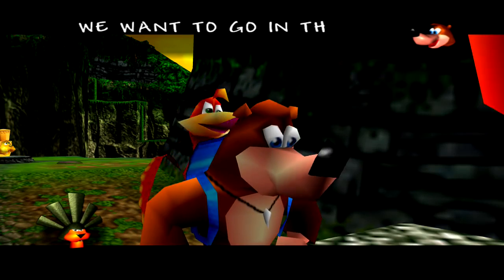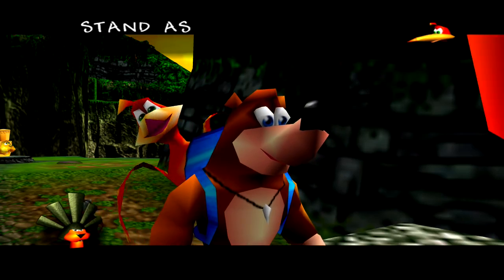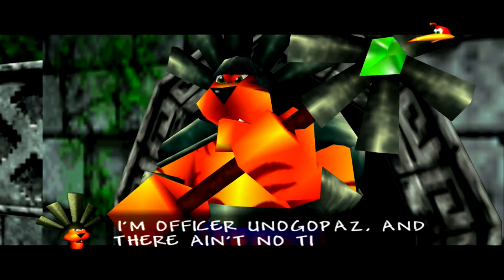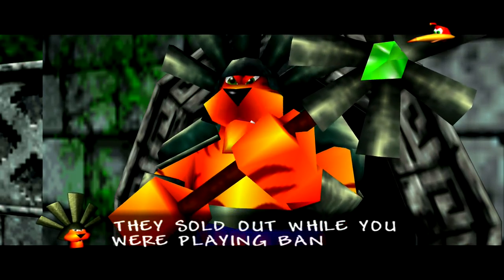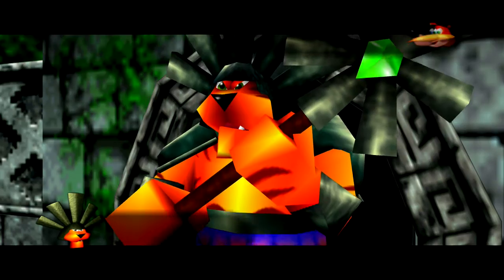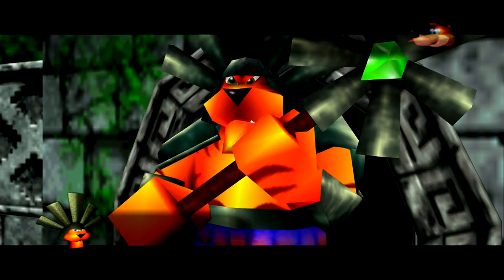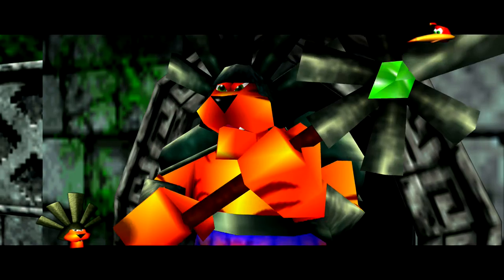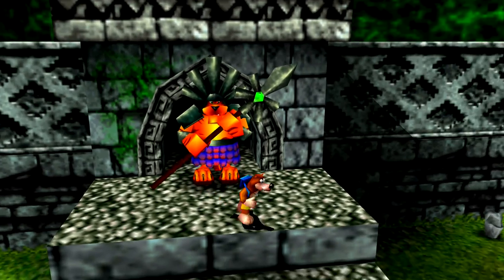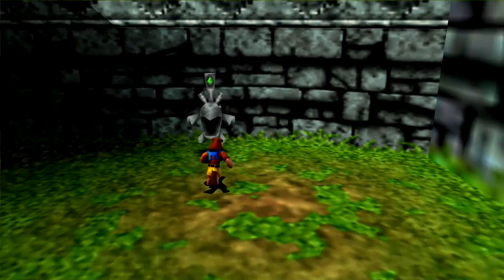The guard says: 'Stop right there - what do you want?' We want to go in, it sounds all festive. 'Everyone wants to see the stony kickball games - stand aside then, bozo.' 'I'm Officer Uno Gopaz and there ain't no tickets left - they sold out.' We say we're here to kick butt and win. 'Nice try, but the games are only open to stonies.' We try a bribe: 'How dare you - this is a respectable organization.' I just love all the dialogue and fourth-wall breaking in this game.